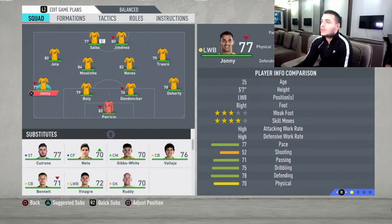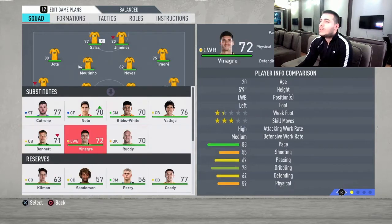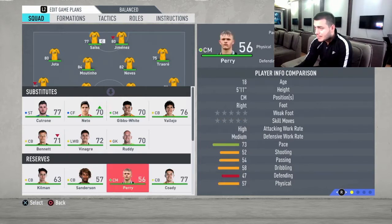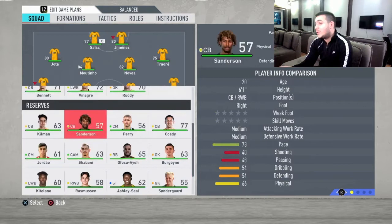Moving to the fullbacks: Jonny and Doherty are fantastic — great all-around, not the fastest but solid fullbacks. Looking at other options, Vinagre doesn't have great defending and physical stats, so I'm not going to use him as a fullback even though he has almost 90 pace. The other players here aren't really usable to be honest, so we're stuck with around 13 to 14 usable players in FIFA for this team.